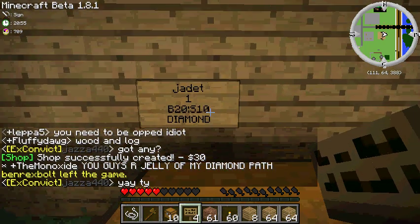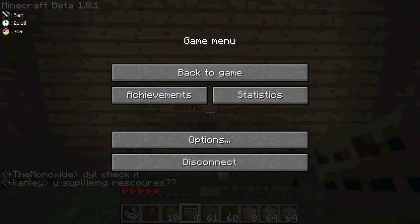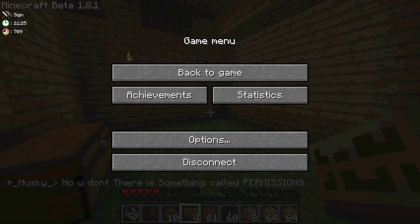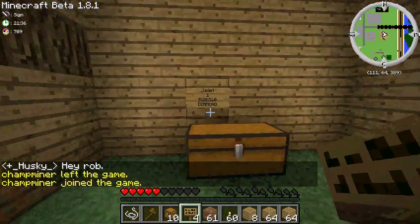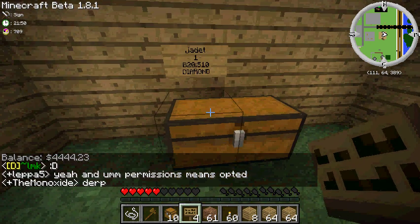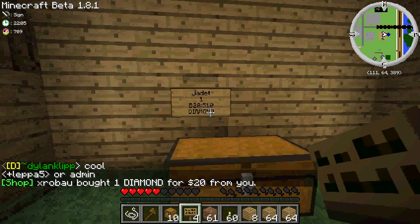There we go — JT Diamond. So now if someone was to come along, I'll switch to my other account to demonstrate this, since I happen to have two accounts running at the same time. The server is a little laggy at the moment. I'll use BAL to see what our current balance is — obviously this is my daughter's account, she has a large balance. In the chest we have 64 diamonds. And I just, on my other account, bought a diamond.